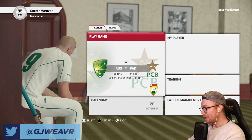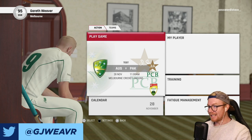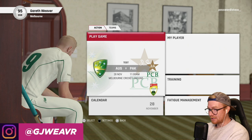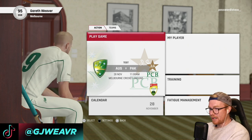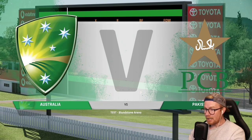Hey guys, welcome back to another episode of Cricket 22 career mode. In today's episode we are playing the second test match against Pakistan. We're not going to play the MCG because we've got the Boxing Day test match at the G, so I'm going to mix it up and play at Hobart. Bit of home ground advantage from the Tiges days. Let's see if we can get a 2-0 clean sweep after defeating Pakistan by an innings in the first match.